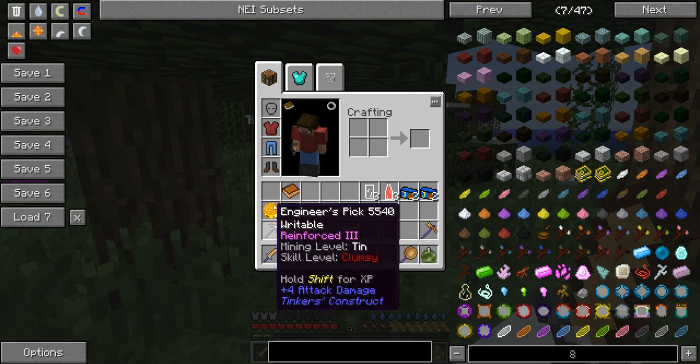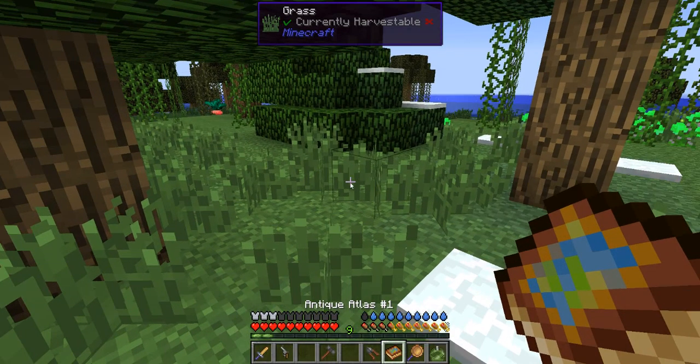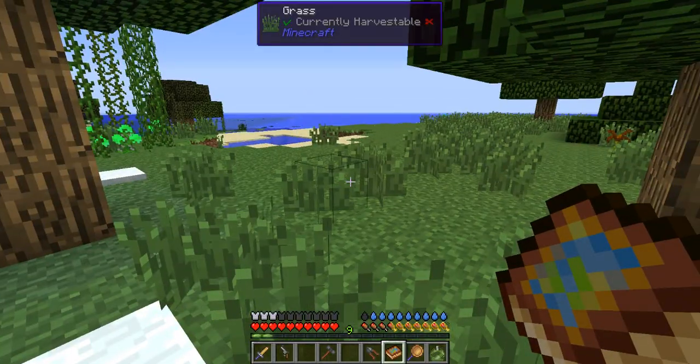I'm making this video to show you — by the way, you'll always start with this starting inventory. There are some aspects I've wanted to make hard, such as you don't get a minimap. You have to use this map item, and if you lose it you're in pretty big trouble, so I recommend making a backup. You can clone these things — I was actually told this by the mod maker. I asked if there was a way to make it stick with you, but that's okay.